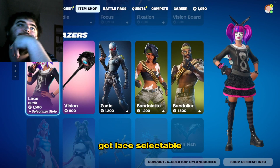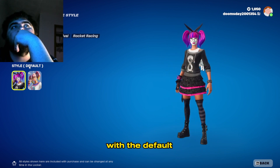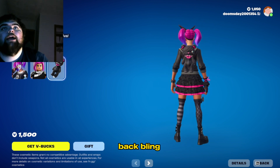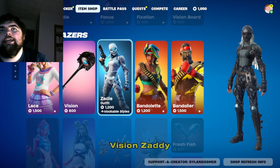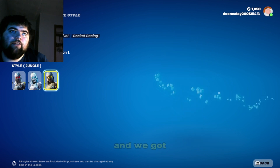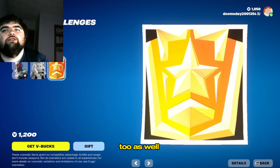And then we got Lace with selectable styles. She comes with the Default Style and the Fashion style. And then we got Stitch's Backbling and Vision. Zaddy has unlockable styles — style default, the Arctic style, and the Jungle style. And it comes with the Zaddy challenges too as well.